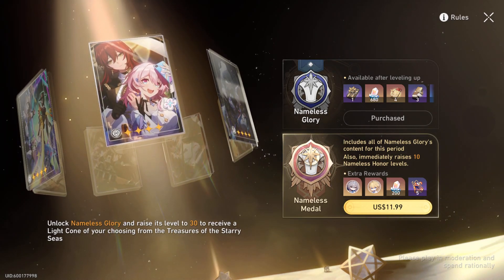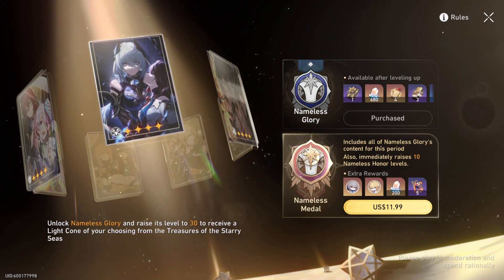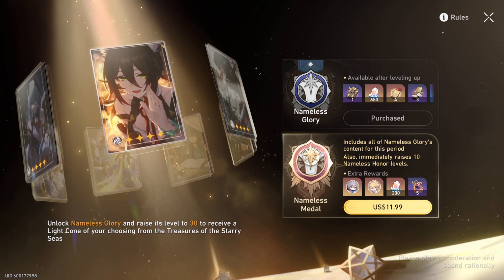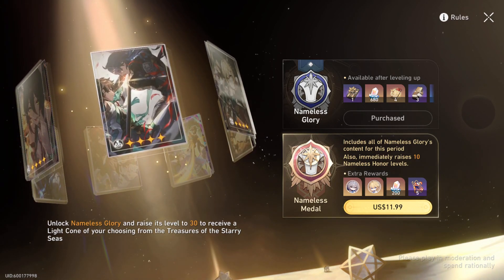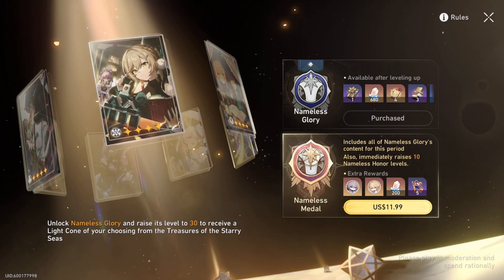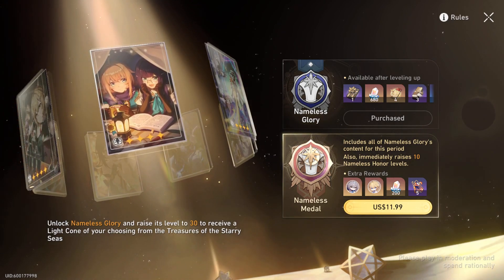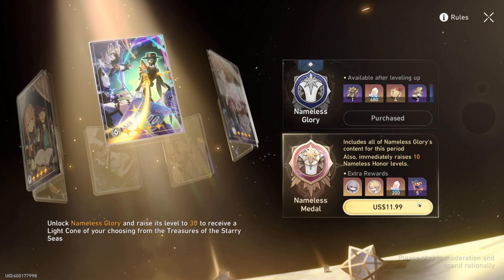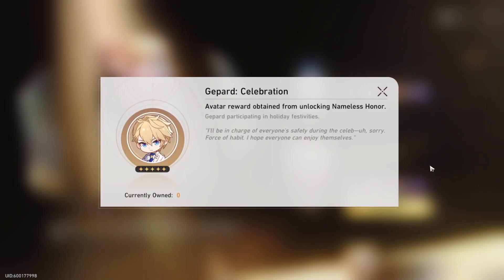For an extra 10-ish dollars — it adds about a dollar more if you buy the cheaper one first and then upgrade — the more expensive tier gives you five fuel, 200 stellar jades, two icons of whatever characters are out at the time, and 10 levels. The 10 levels are cool for getting stuff early, but I don't recommend it. It's really not worth it — just wait. The five fuel is cool but it's 12 USD, and 200 stellar jades is disgustingly low for that price.